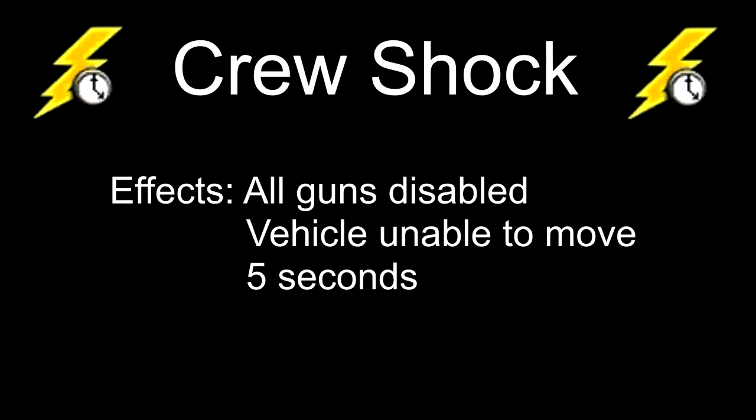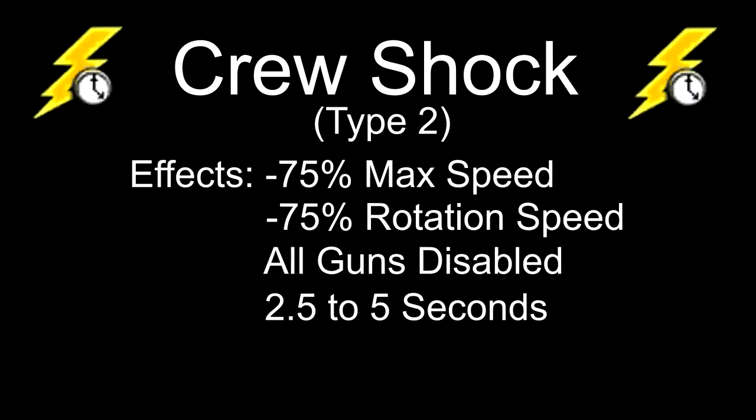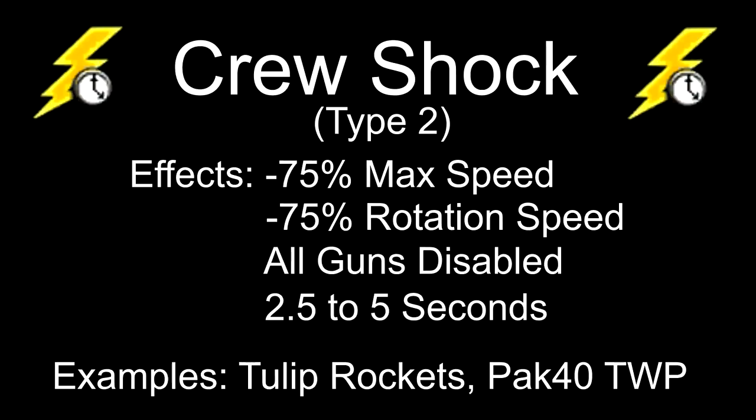Next up is Crew Shot, commonly referred to as Stunned. This leaves the vehicle unable to move and attack for 5 seconds. Note that for the Puma Aim Shot and the British Sniper Critical Shot, this will only work on assault guns. For turreted vehicles, they will provide a turret lock instead. There is also a second type of Crew Shock that shares this icon that allows for a little bit of movement. This is inflicted by Tulip Brockets and the Pak-40 target weak point.